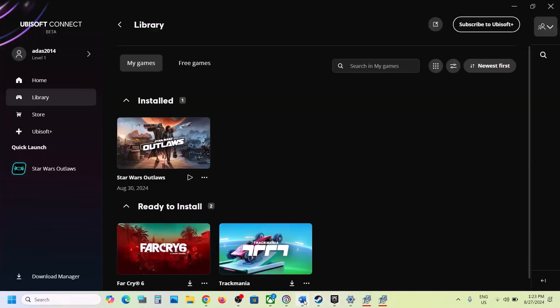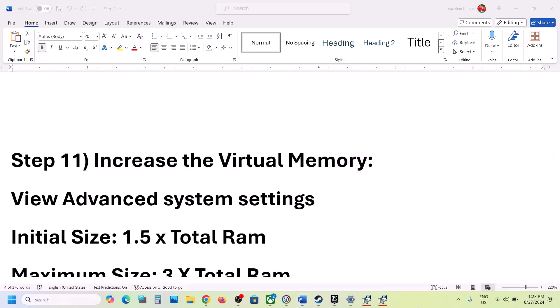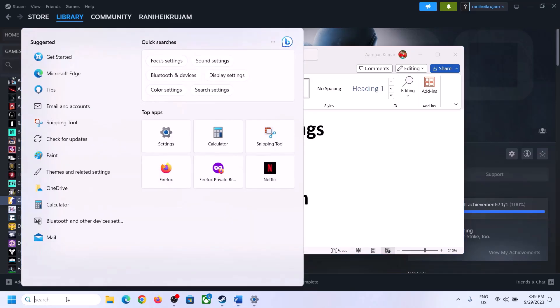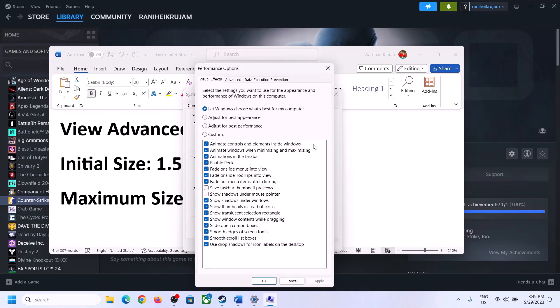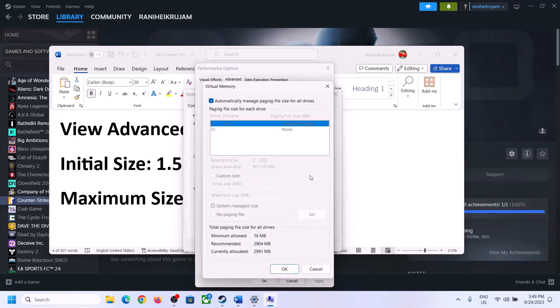The next step is to increase the virtual memory. Type 'View advanced system settings' in the Windows search box and click on it. Click on the first Settings button, go to the Advanced tab, then click on Change. Uncheck the box that says 'Automatically manage paging file size for all drives,' then select the drive where the game is installed.